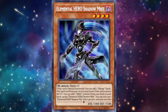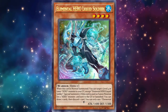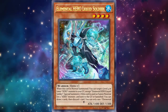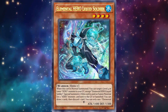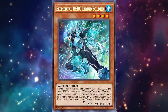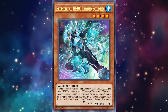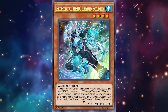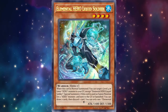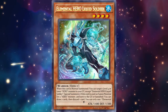The next card is Elemental Hero Liquid Soldier, another semi-recent card. Its effect reads: when this is normal summoned, you can target one Level 4 or lower Hero monster in your graveyard except Liquid Soldier and special summon it. This lets you trigger Shadow Mist — though since Shadow Mist is once per turn, you can't send it and then summon it to get Mask Change the same turn. But it is a way to get follow-up, which is something heroes really lack.